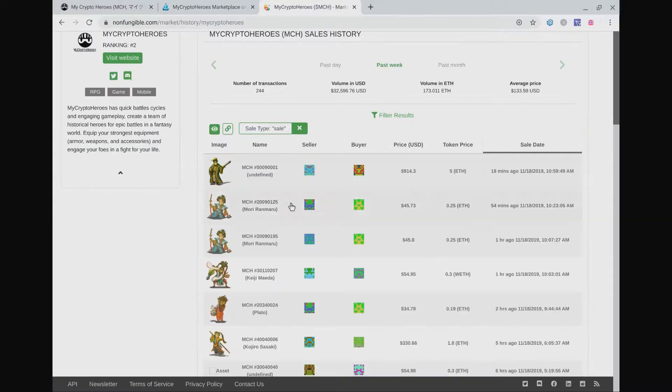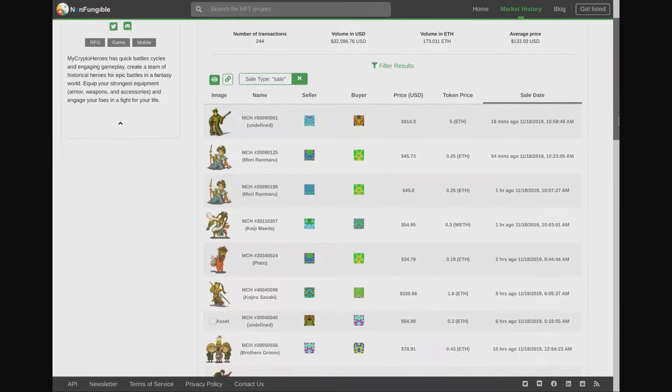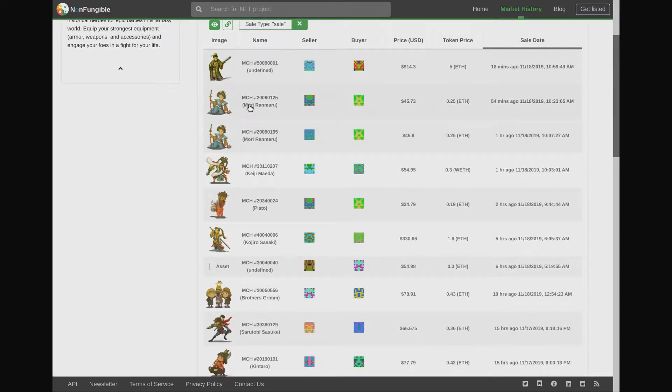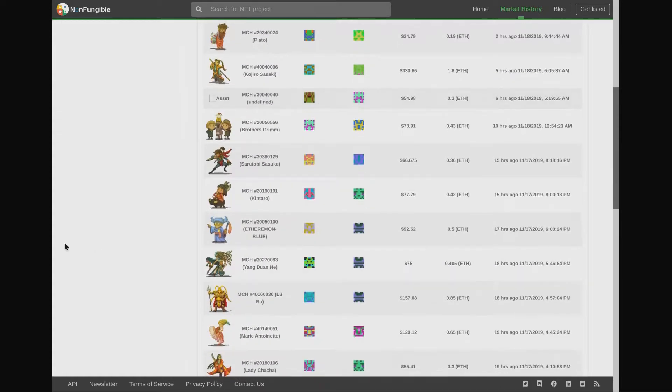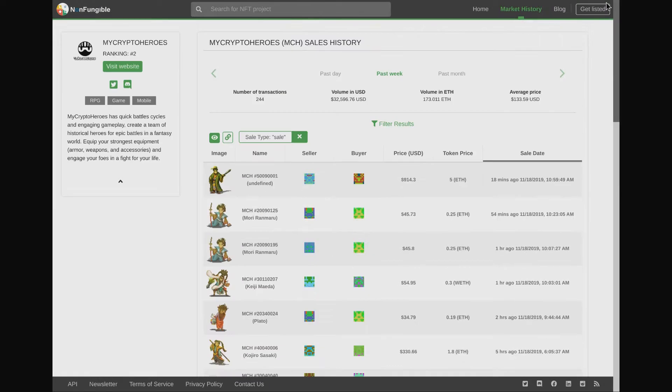We can also look at this on non-fungible.com, which is a data site. We can see 244 transactions in the past week for My Crypto Heroes. You can pick up the same data as on OpenSea, and scrolling down we can see the character I bought for just under $80. One character's last sale was 5 ETH.